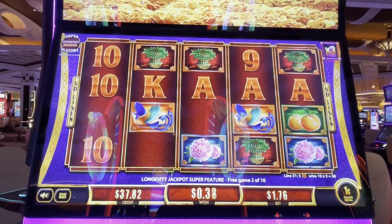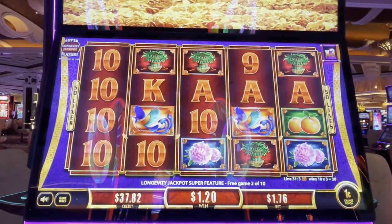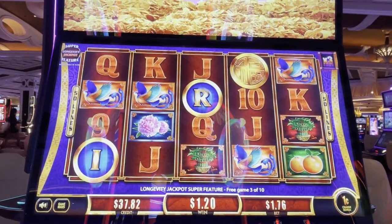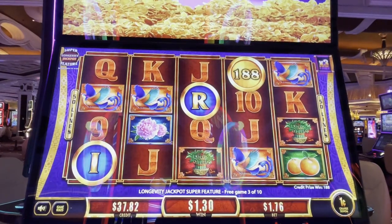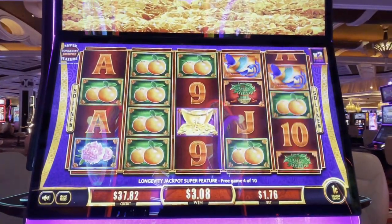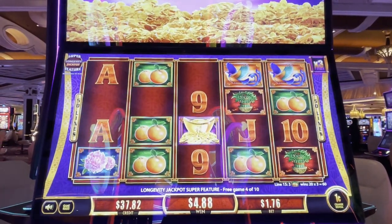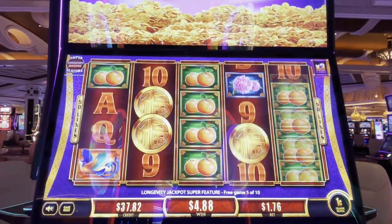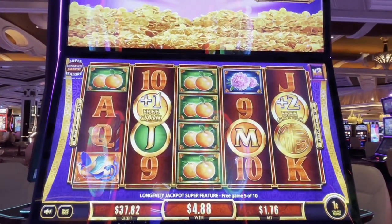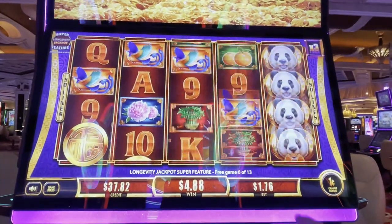We get the multiplier for the line hit. We want coins with letters or free spins. There's an I and an R, and we don't want credits - we want these letters. Oranges times three. We'll take some free games. There's a J and an M, and we got lots of free games. Two in the grand, two in the major, two in the minor, one in the mini. Let's get some coins.